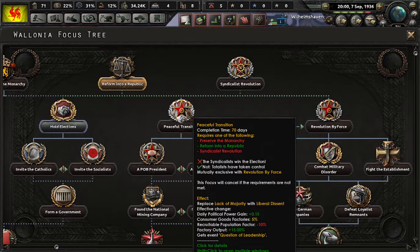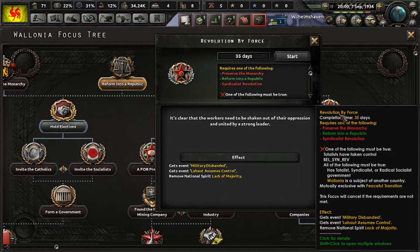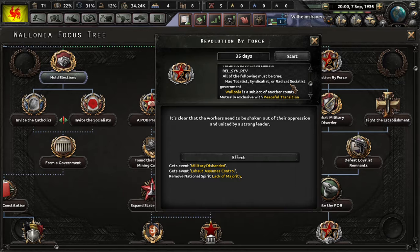Now, as for the Syndicalist Revolution — in terms of the violent revolution — this basically runs the exact same way as the Belgian Revolution. All you have to do, however, is make sure that the Walloons don't come into contact, as the Syndicalists and Royalists can't meet with each other. And then you will end up with a syndicalist government, or the totalist faction will have taken over.